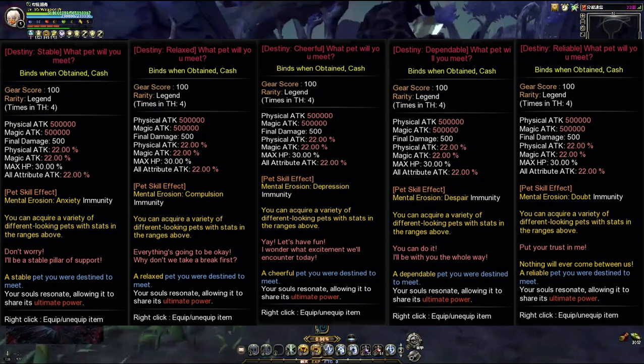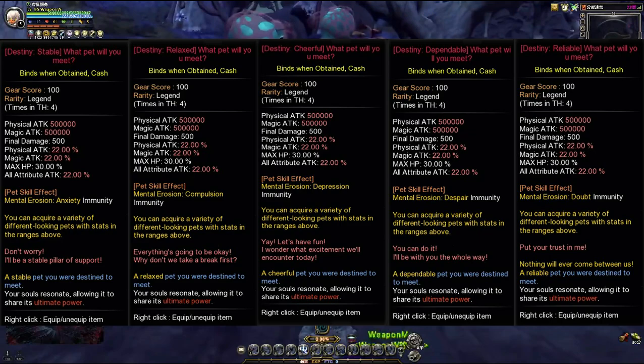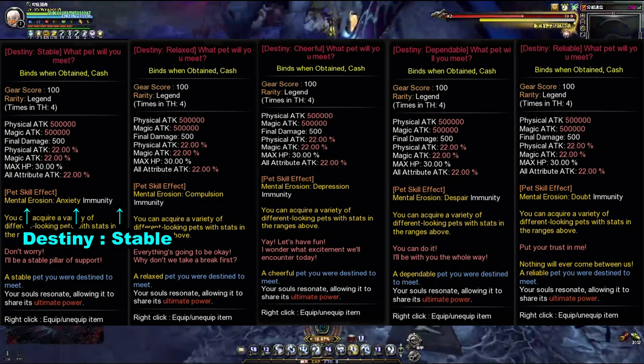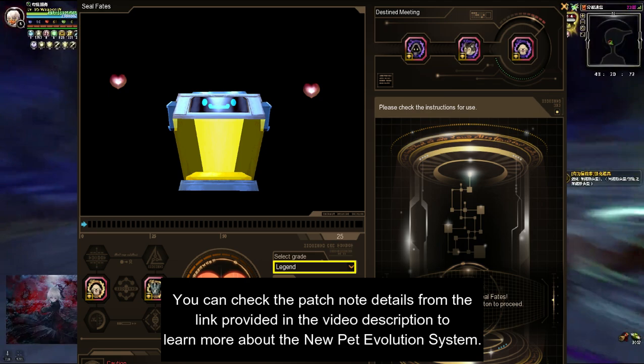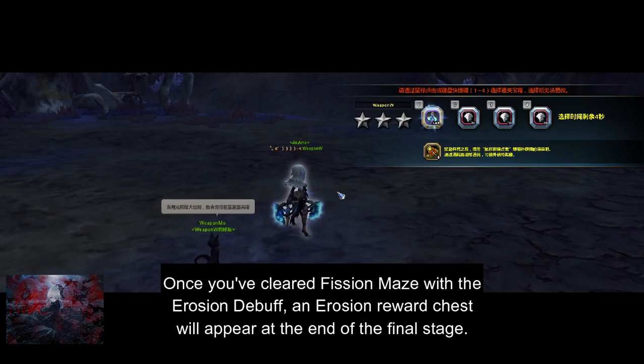Important note: pets with destiny stats — stable, relaxed, cheerful, dependable, and reliable — grant a protective or immunity effect against certain Mental Erosion Debuffs. For example, a Legend-grade pet with destiny stable stats grants immunity from the Mental Erosion Anxiety Debuff. You can acquire these pets from the new Pet Evolution System. You can check the patch note from the link provided in the video description to learn more.